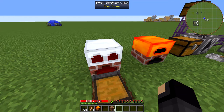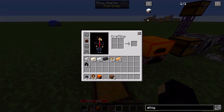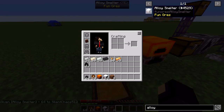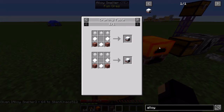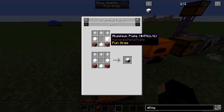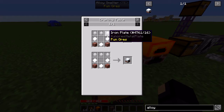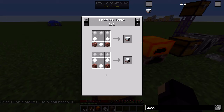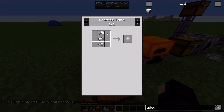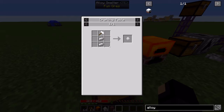Okay, recipes for the alloy smelter — this is where we're getting into some of the other new stuff. So what have we got here? We've got iron plates and aluminum plates. The way these are crafted is kind of similar to IndustrialCraft 2 — it's a hammer and two ingots. But even though the recipe looks just like IC2, the intention is pretty different.